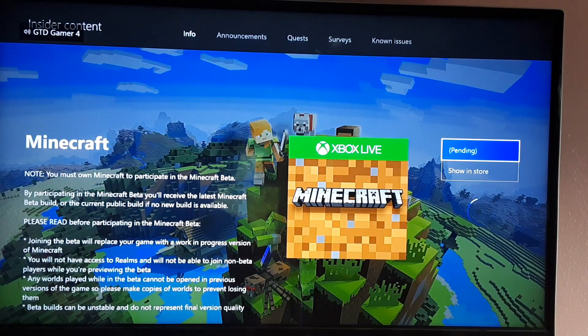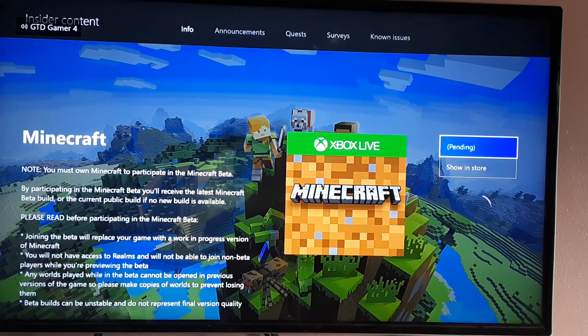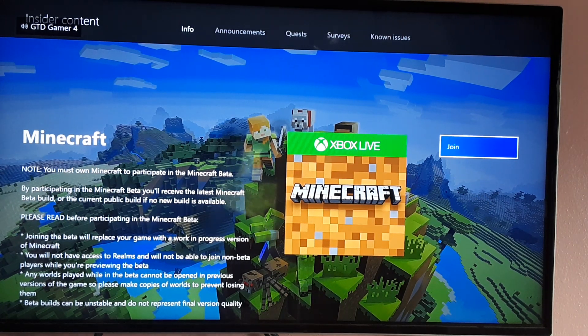Then you have to wait for it to process — the pending status and stuff. Once that is done, there is one more step you have to do in order to get rid of Minecraft beta. Okay, so that's done.